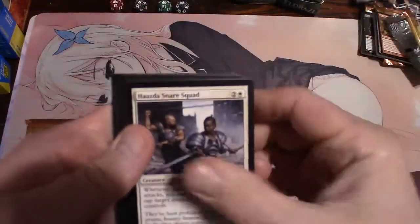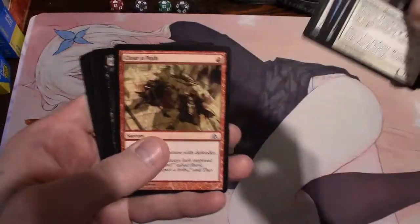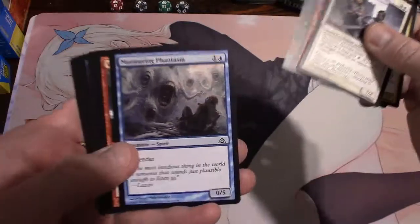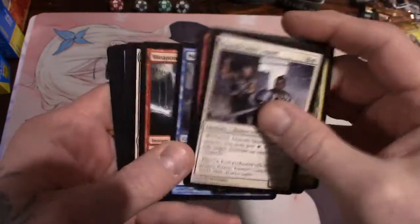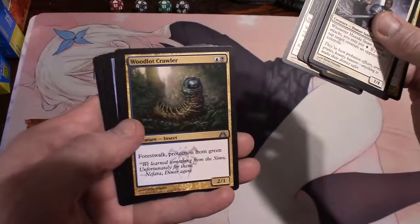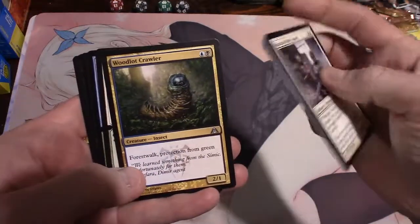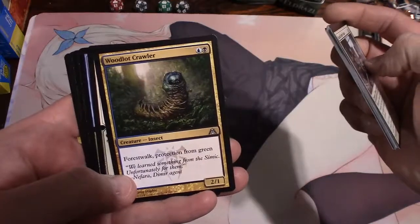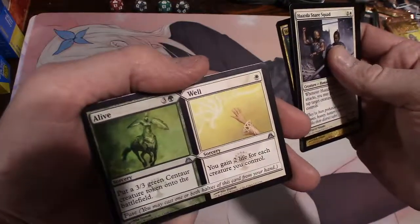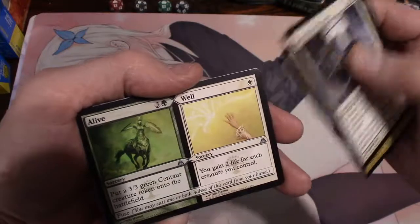Blazing right through them. Ooh, Armored Wolf-Rider. Fatal Fumes, Murmuring Phantasm - that's some crazy artwork, check that out. Weapon Surge, Riot Control, a Woodlot Crawler. Woodlot Crawler for two an island and a swamp - you get a 2/1 with forestwalk and protection from green. Alive and Well - Alive puts a 3/3 green centaur creature token on the battlefield, and Well gains you two life for each creature you control, and that only costs one.